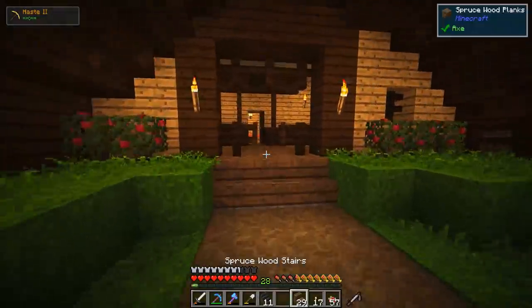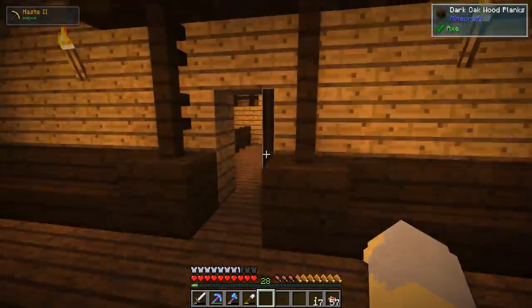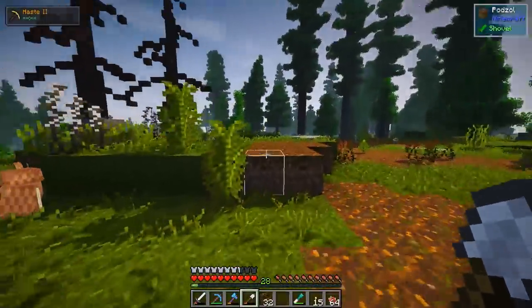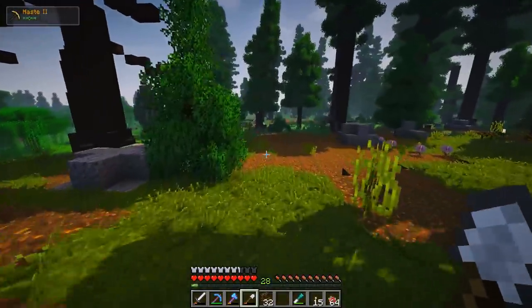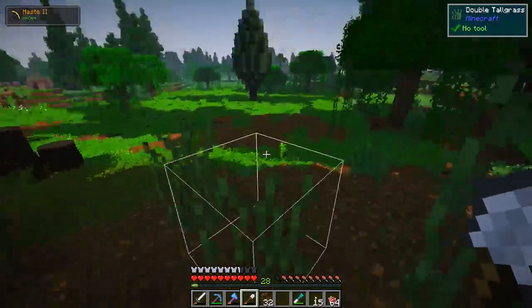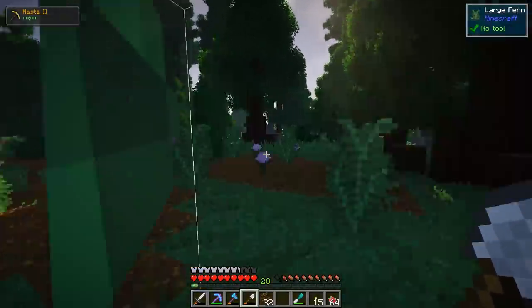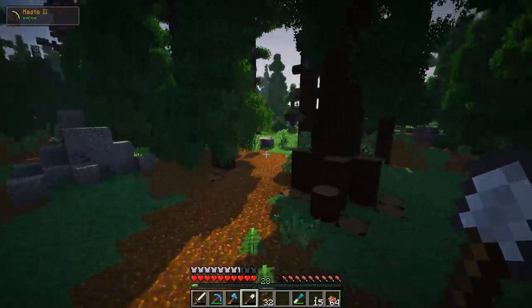Alright, let me go ahead and get some more stuff done — let me add the windows and maybe floors and all that kind of stuff. I'll be back with you guys in just a minute. Alright guys, I'm back and I'm almost done with the house, but I need to do the windows and I just realized I have five glass blocks and no glass panes and no sand basically. So I need to go find some sand — let's go on a little adventure together.